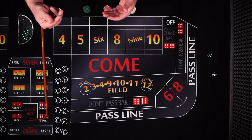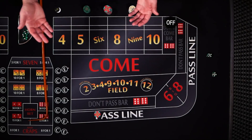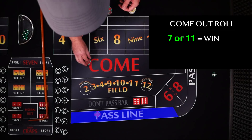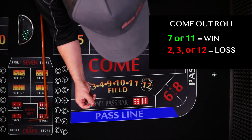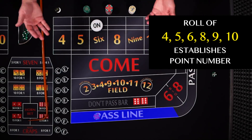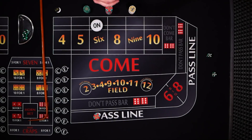Let's back up and describe the don't pass bet. Many of you are familiar with the pass line bet. On the first roll, or the come out roll, a 7 or an 11 and you win your bet. If a 2, 3, or 12 rolls, you lose your bet. If any other number rolls, this becomes the point and the object of the game is to roll that number — in this case, the 6 — before a 7. A 6 rolls, you win; a 7 rolls and you lose.